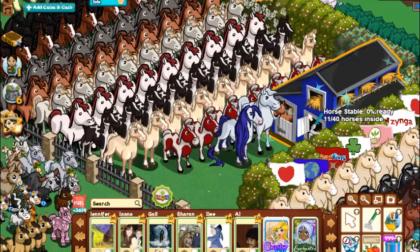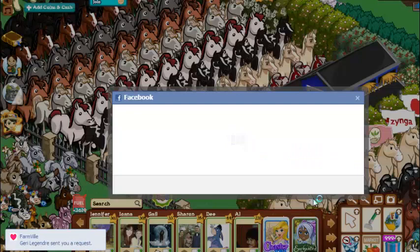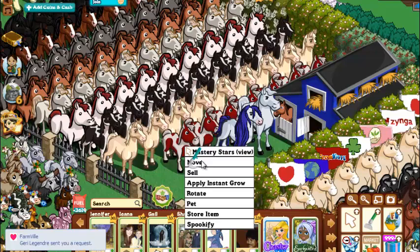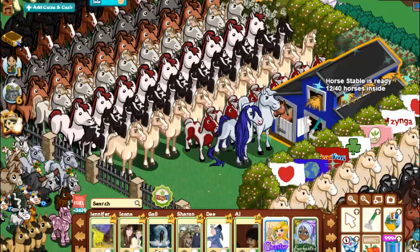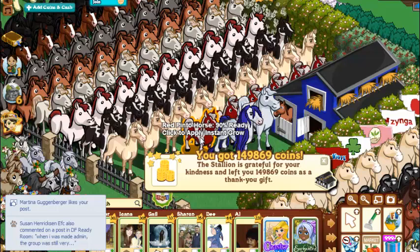And then you do it again. Now you notice I had eight mares in there. There you go — I made a foal, and now I get to share it. Sometimes you get foals, sometimes you get coins, sometimes you get farm hands, sometimes you get arborists, and sometimes you get XP. More coins — look at that, 300,000 coins. How hard was that?